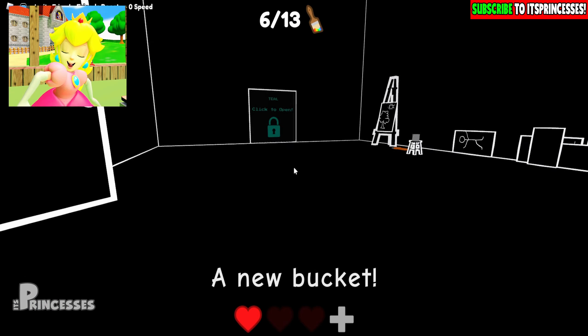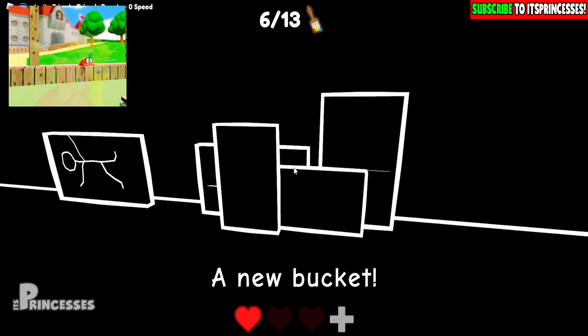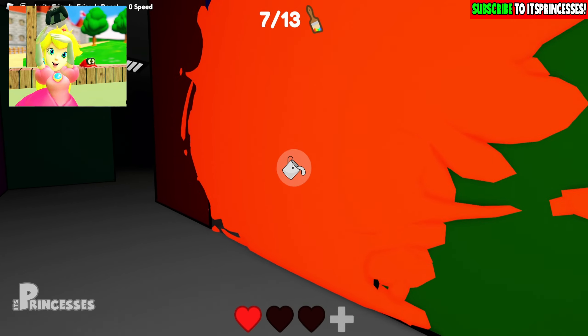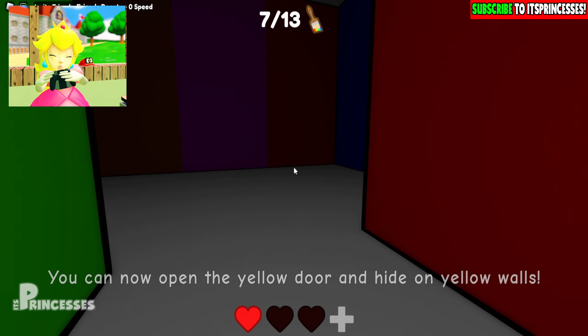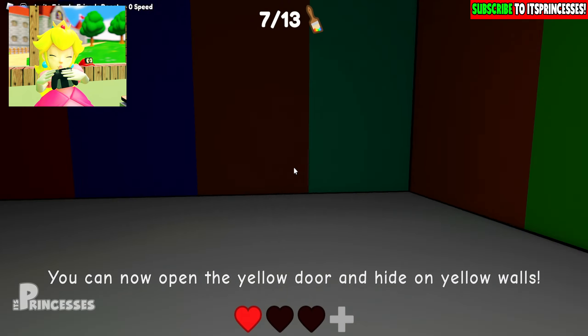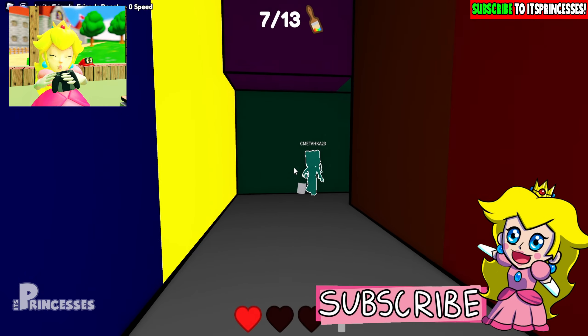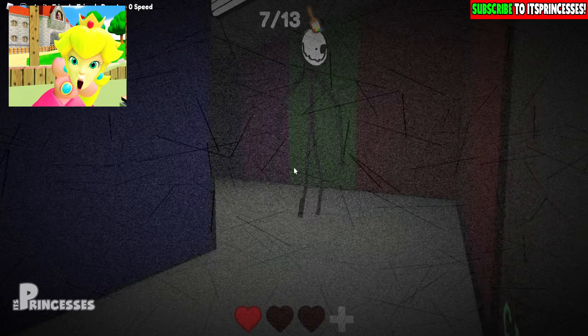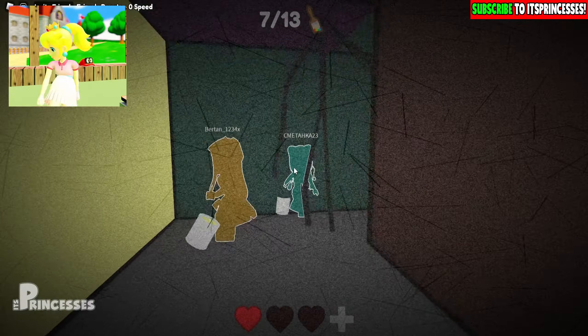Okie dokie. Mama, mama. Get noob! A new bucket — it's mine now. You can open orange doors. Open sesame. What is that? Yellow paint. Thanks a lot, dear.